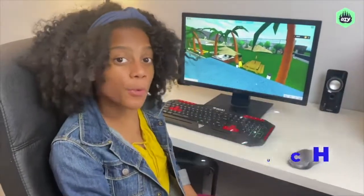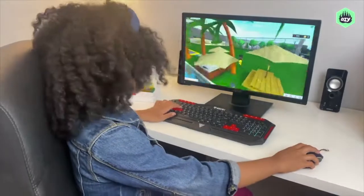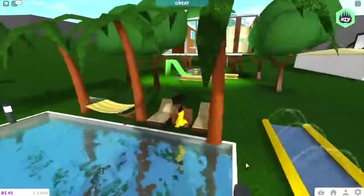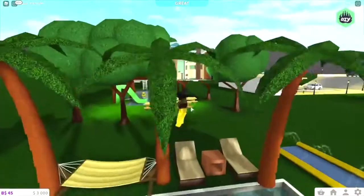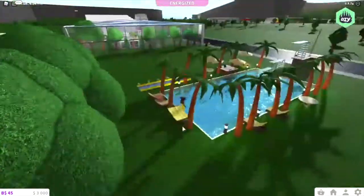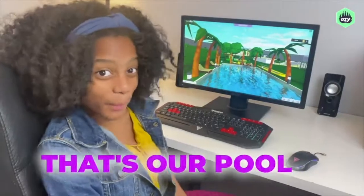For an extra touch on your pool, you can add stuff like a picnic table with an umbrella on it, a regular table, and some chairs to just sit back and relax, and even a hammock. Then, I went ahead and added some palm trees all along the pool, some lights, some fencing. And that's our pool.